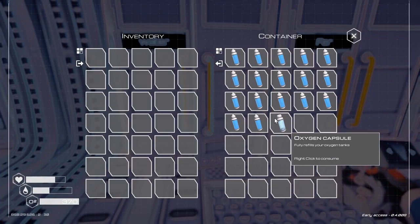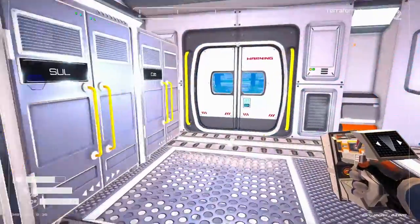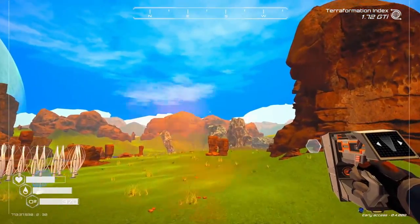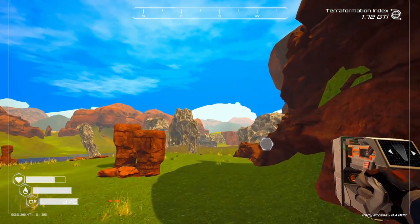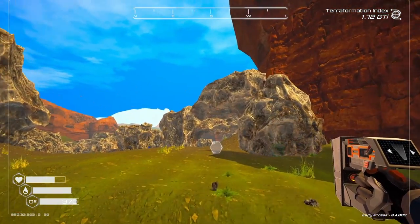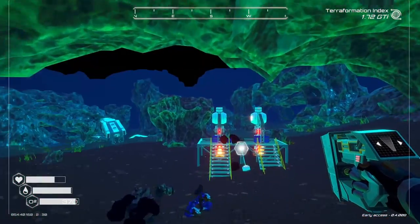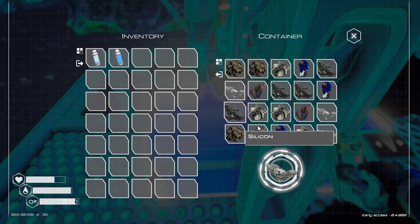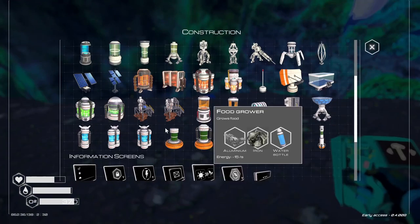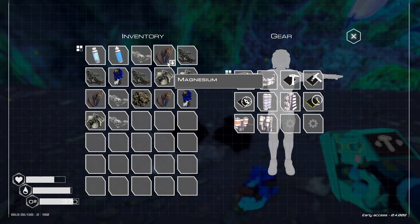Let's grab ourselves some oxygen and water. Let's head over this way. I think I'll do that off camera though - I'm going to get another tier two extractor set up over in the cave where I was getting uranium. Never going to run out of minerals that I don't need a lot of, the easy to find ones.